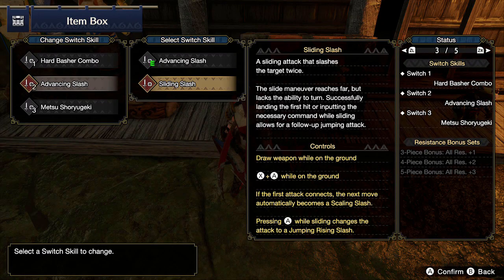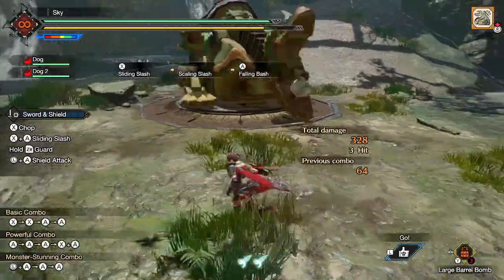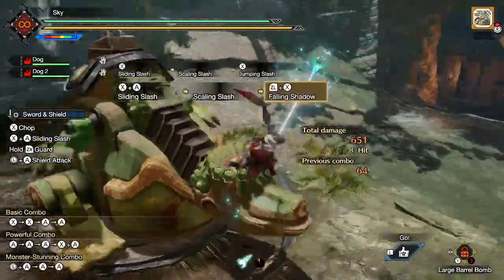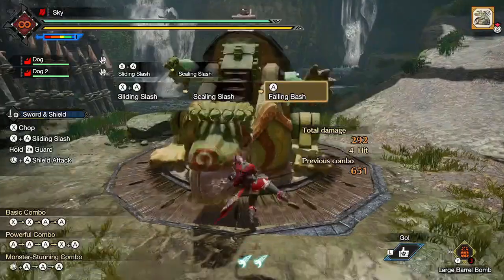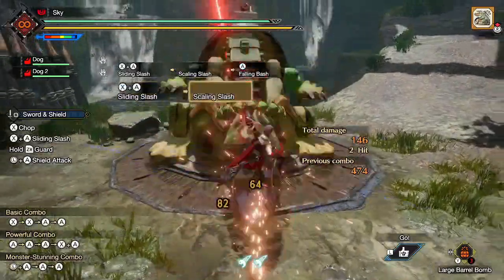Sliding Slash you unlock by reaching 3-star village or 2-star hub. It's also an attack to close distance, but it's much more complicated. If the first hit connects, then you'll automatically perform Scaling Slash. From there, you can perform Jumping Slash, the poverty version of Falling Bash, or Falling Shadow. One thing to point out is that Scaling Slash has iframes, but it can be pretty tricky to execute in a real hunt, so I don't really recommend using Scaling Slash to dodge attacks when there are better options.